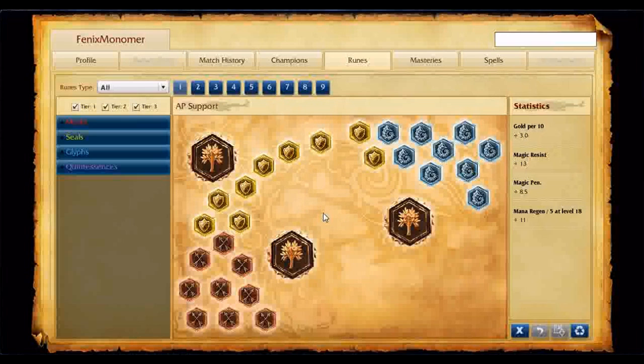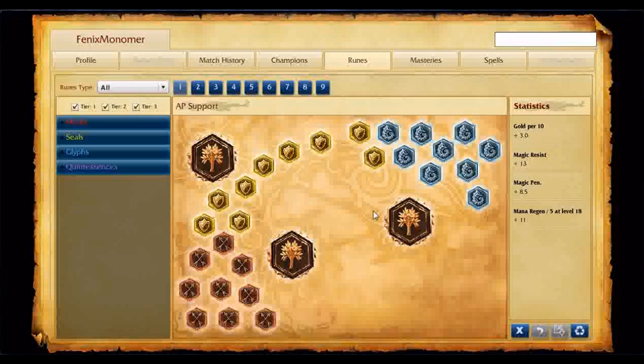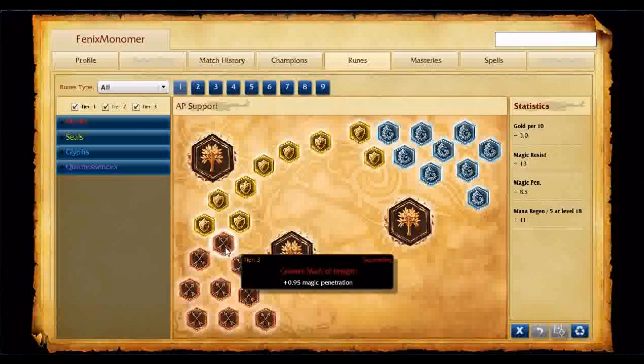I'm not taking mana items or mana regeneration items, so I'm going to want the mana regen seals. Magic resist blues because he's an anti-mage — if you put him against a mage, Kassadin wins. He's the Jax of mages, I guess, or assassins.